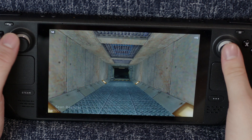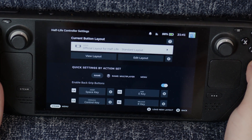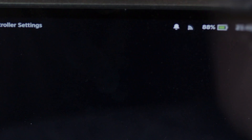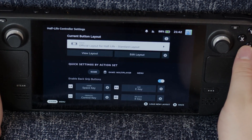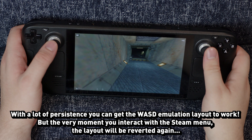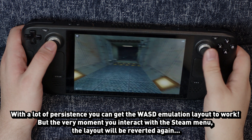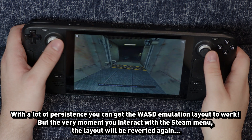There was another problem: Steam wouldn't keep my preferred Steam Input layout selected. Every time I selected a different profile, it would always revert back to the Half-Life Official Layout — sometimes immediately after exiting the Steam Menu, sometimes after re-entering it, and other times it would change back right before your very eyes. So yeah, selecting a different profile absolutely doesn't seem to work for me, making Half-Life mods still effectively unplayable.